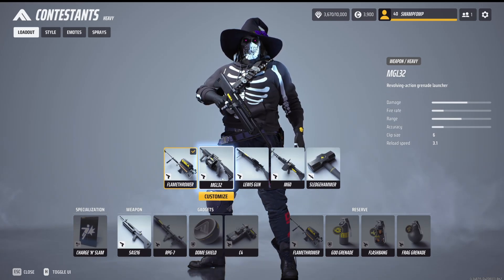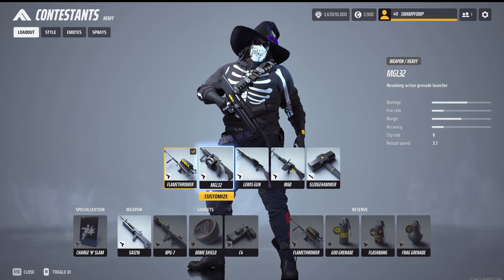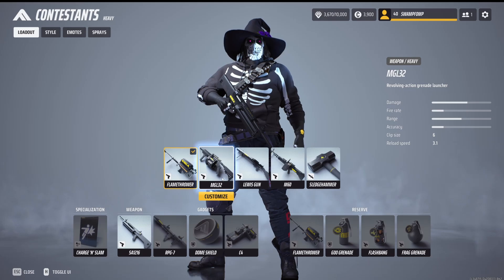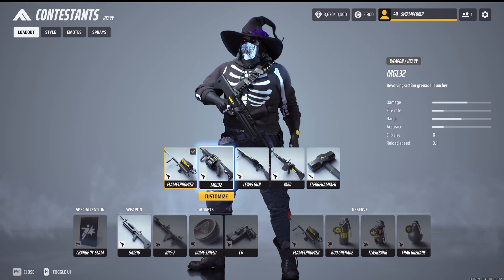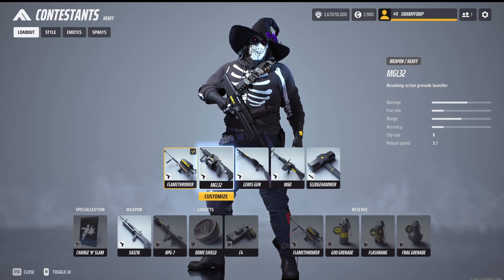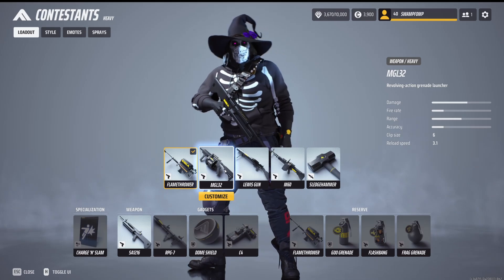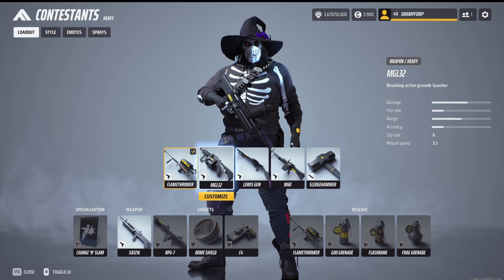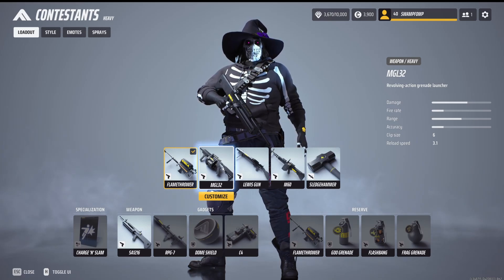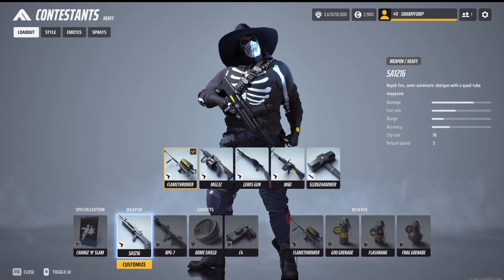You've also got the grenade launcher. This one is interesting in that it bounces once and then blows up. If you've ever played Overwatch and played Junkrat, his explosives bounce twice and then blow up — this is kind of like that, but it only bounces once and on the second hit it blows up. So it's kind of hard to use. You're going to have to be really good at judging angles and the velocity of other players to get direct hits. But you can use that if you want. For now, the shotgun is definitely very strong.